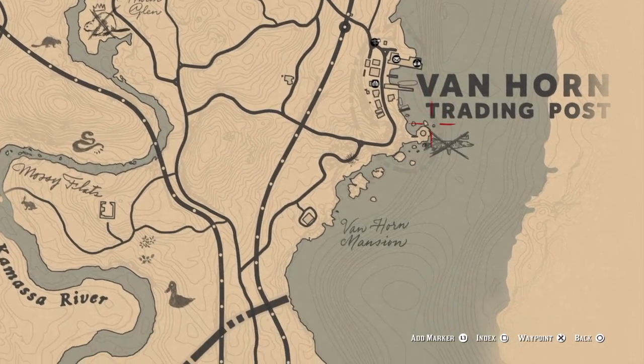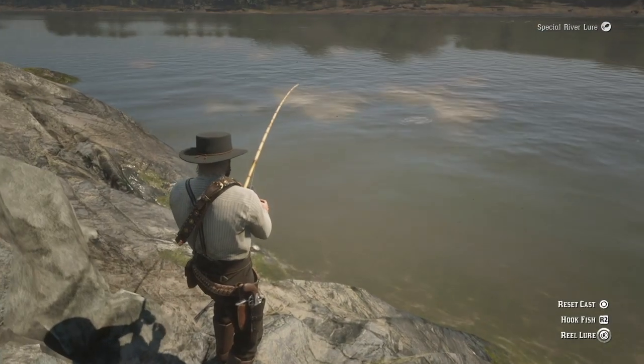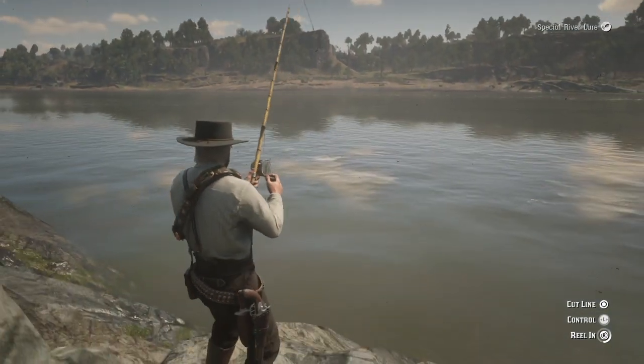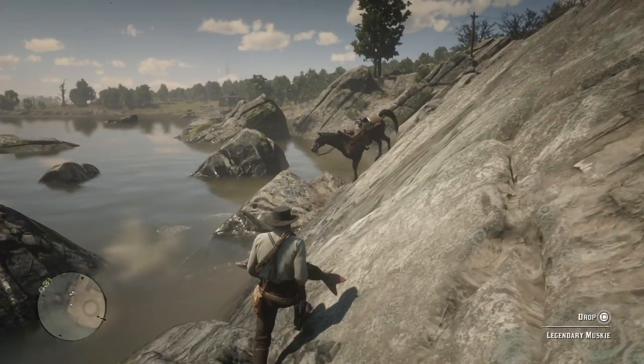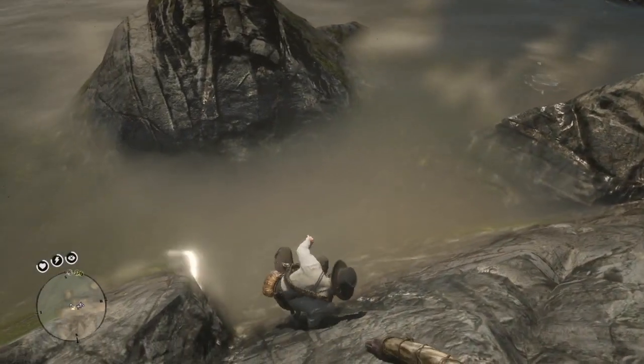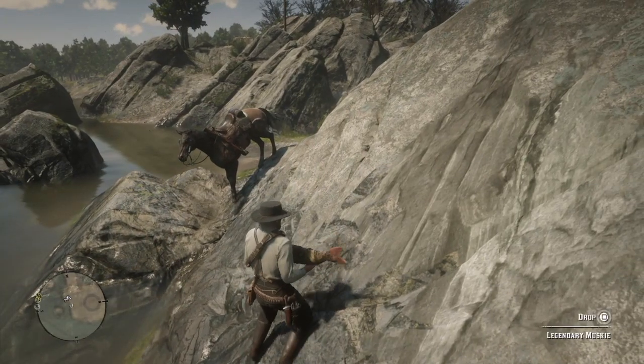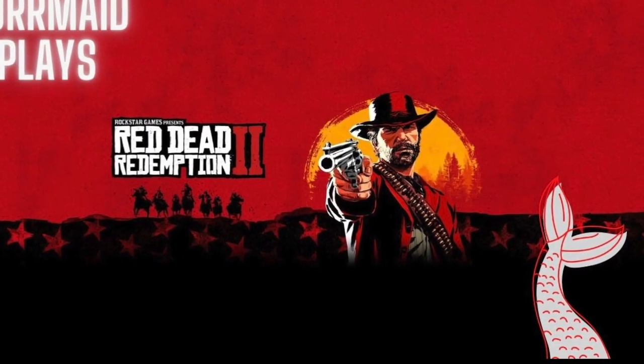Before you leave the area, you may want to head back over to Van Horn to catch the legendary muskie fish. Just be careful on the way out — the rocks are slippery. Thanks for watching, I hope you found this video helpful, and as Arthur would say, I'll catch you later then.